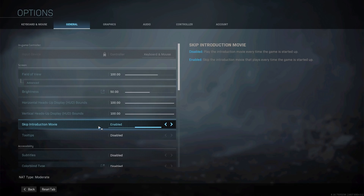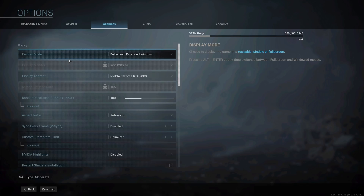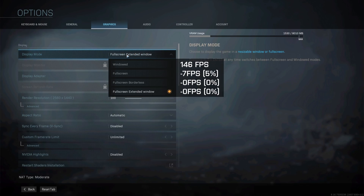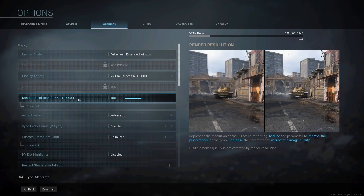While we're in this tab, make sure to enable skip introduction movie so you don't get blasted by the Modern Warfare logo every time you start the game. Going to the graphics tab, the first option is the display mode. On my system the only mode with significantly different performance was windowed mode, where I lost about 7fps or 5% of performance. With the other options performance was the same. Personally I prefer full-screen extended window as I can alt-tab super fast in and out of the game without reloading.